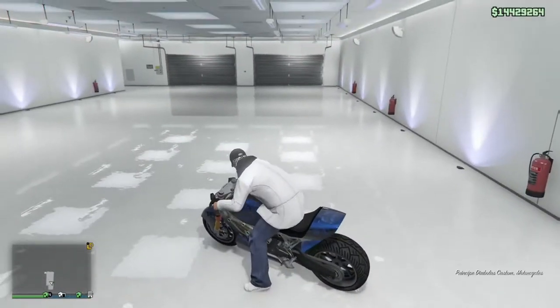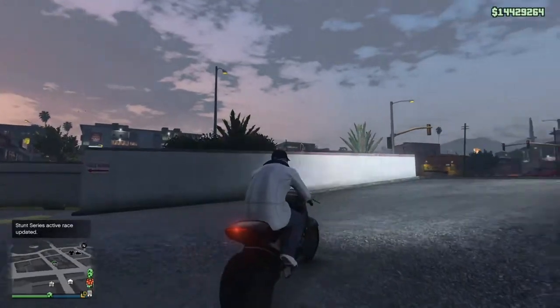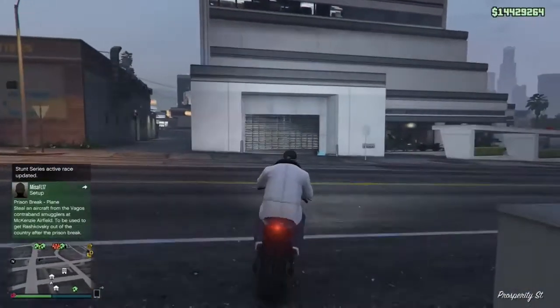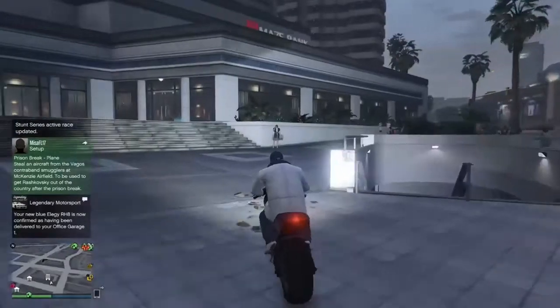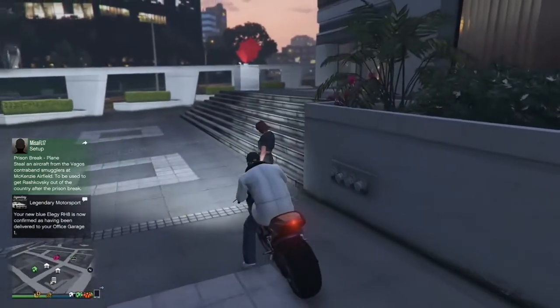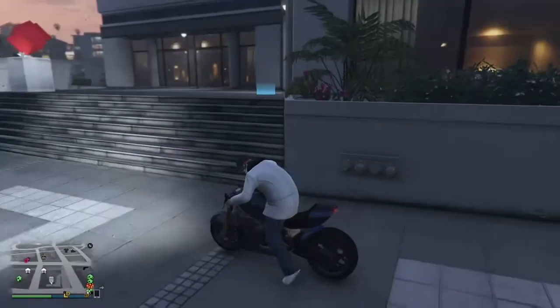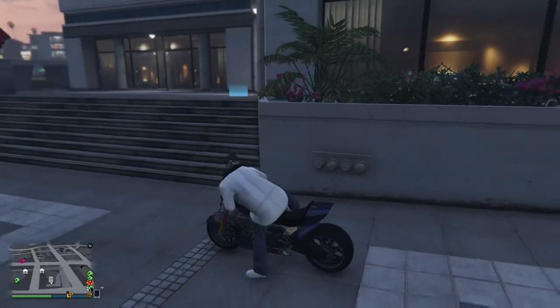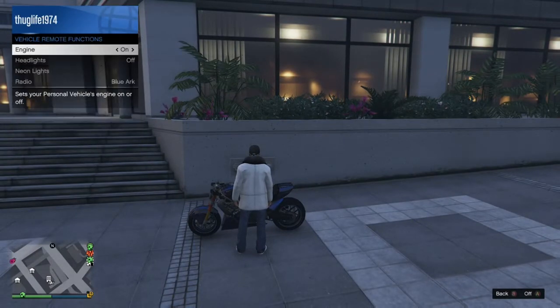Right now I'm hopping on my Diabolus and I'm going to take that to the front of Mays Bank West. I'm going to park it by the front stairs, then I'm going to go into remote functions and turn the motorbike on and leave it on when I go inside. I get off the bike and I turn the bike on.